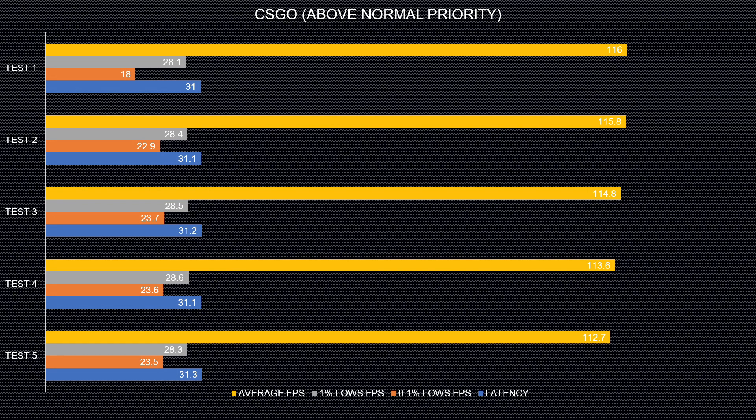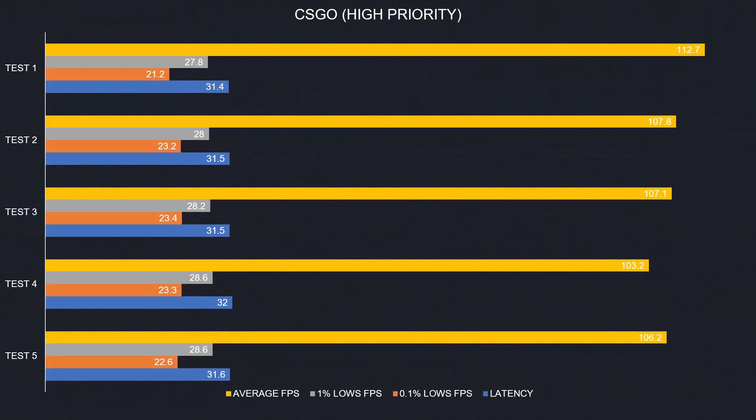We only see a boost in average FPS with above normal priority. Now with high priority, we again have lower FPS than above normal priority, and the performance is similar to normal priority.